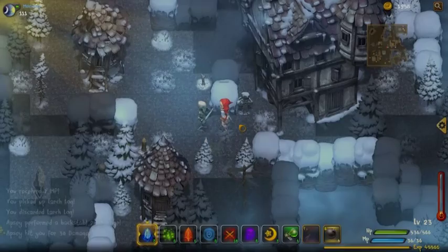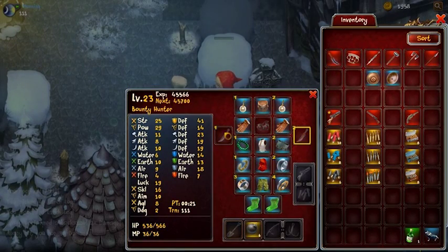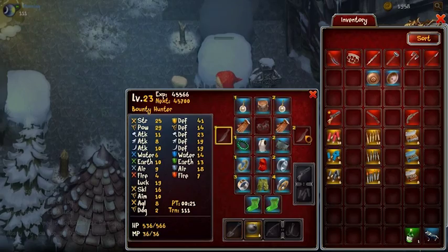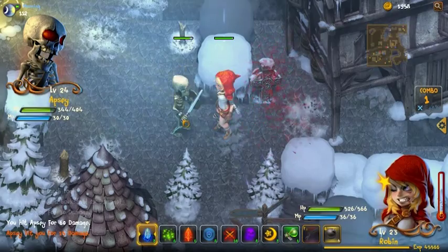Let's have a close look at combat now. Right now I don't have any weapons equipped, but I can still attack with brute force and punch with an open hand. It's not very effective — you could do it, but it's not going to work well.